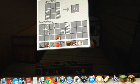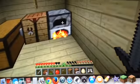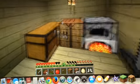So boots — to craft boots you need iron on each side. For pants you use iron in that formation. For the helmet you need five iron, and for the chest plate you need eight. So now we can make a helmet.